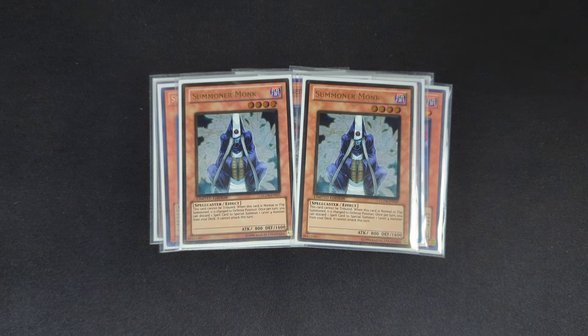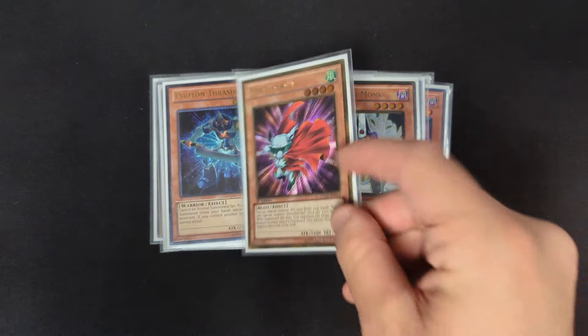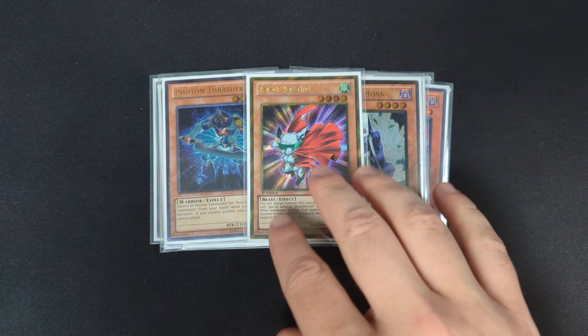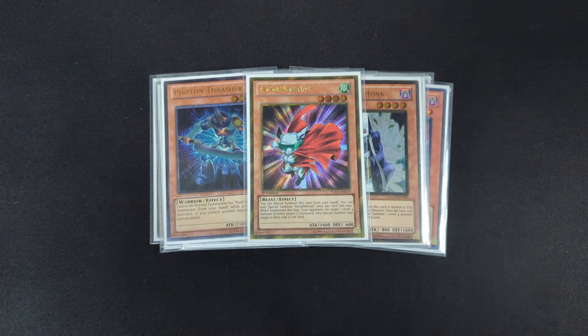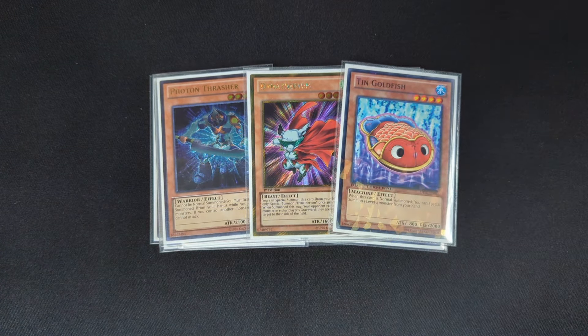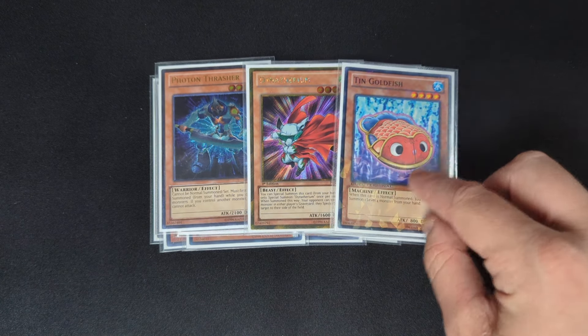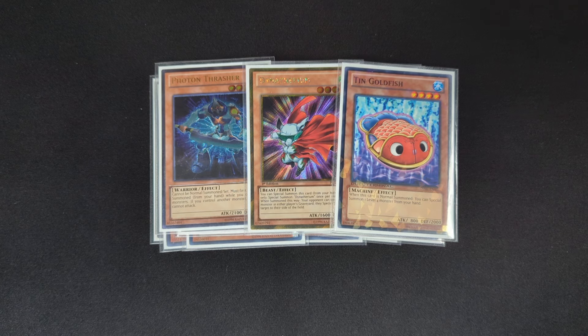Summoner Monk really just facilitates a lot of your combos and can get a lot of things started. I play three extenders: one Photon Thrasher — able to special summon itself; one Dynotherium — also able to special summon itself; and one copy of Tin Goldfish. Tin Goldfish is probably the worst one simply because it doesn't special summon itself, and if they stop this, depending on what your hand is, it can really hurt, but it helps to have an extra body that can special summon another body so that you can get into your rank four plays.